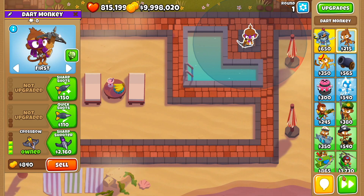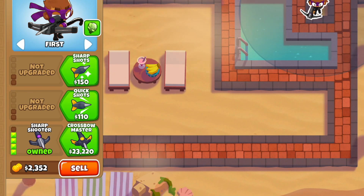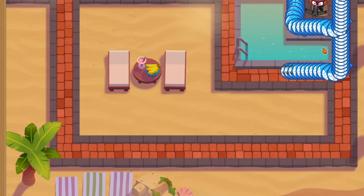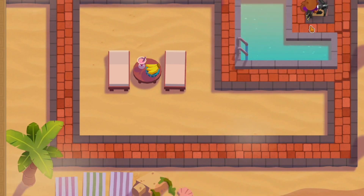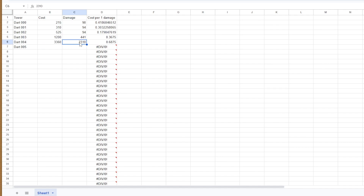Now let's see if the crossbow upgrade is worth it. We got 441 on this guy. The rates are getting better, but it's still pretty low. Let's see sharpshooter — this one's gonna do quite a bit, because the crits are just gonna be off the charts. He was able to do 2310 damage with the cost being 33, so the rate is going up there. We started pretty low but we went up.